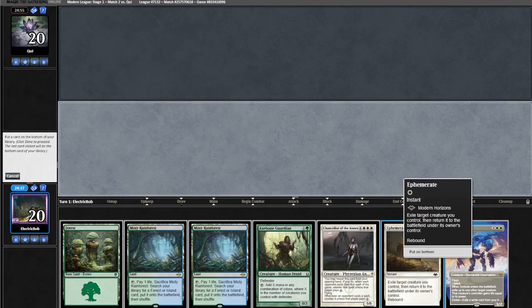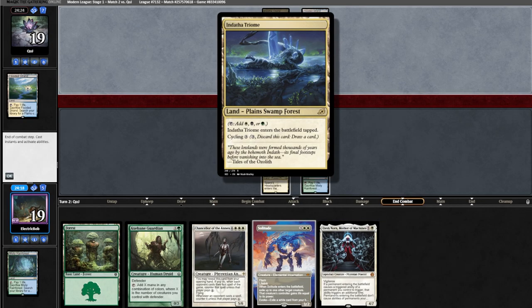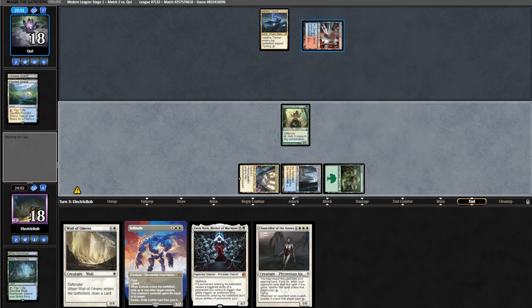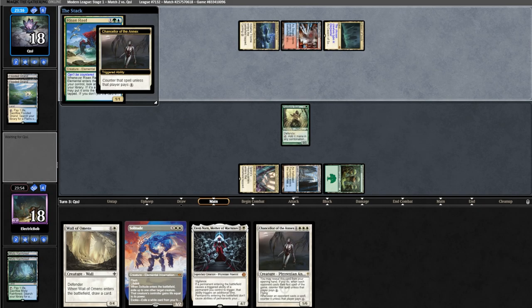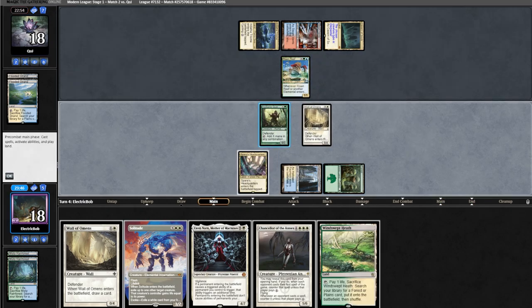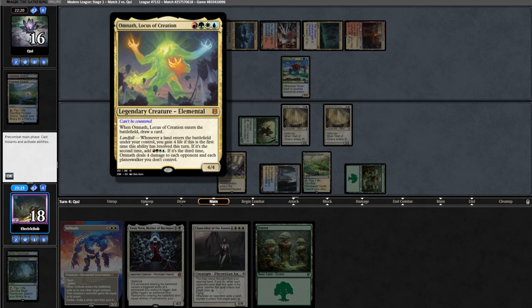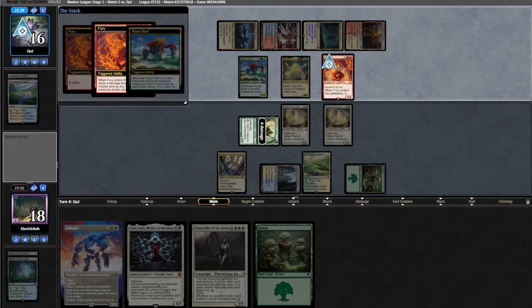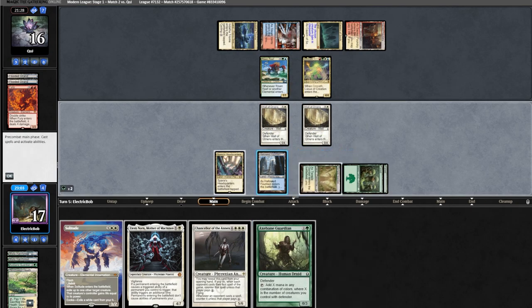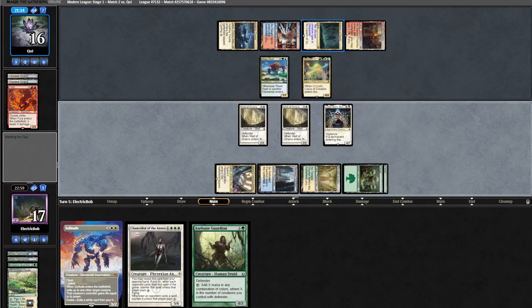On to match two, we're on the play but our seven has no lands. Our six is slow but keepable — we put back Ephemerate. We go land and pass. Opponent runs out a Blood Crypt. We find another land and fetch. We draw a wall, cast Axe-Vine Guardian, and opponent grabs a Steam Vents on their end step. When opponent runs out Cavern of Souls things make sense — they run out Risen Reef. If we draw a land we can play Elesh Norn, which probably just wins the game. We find another wall finding Forest and pass.